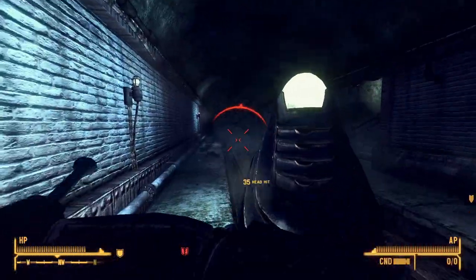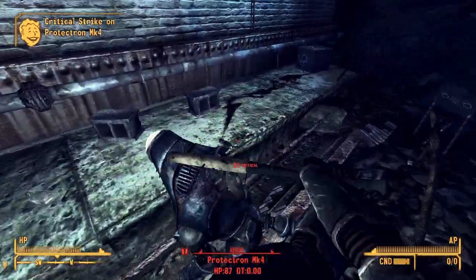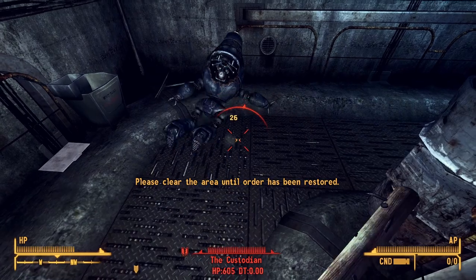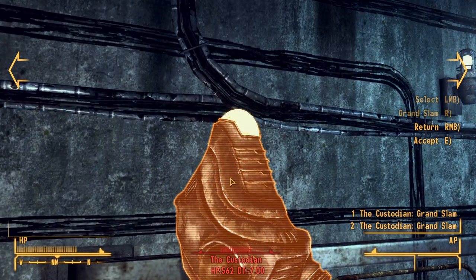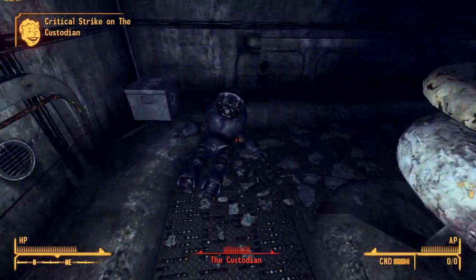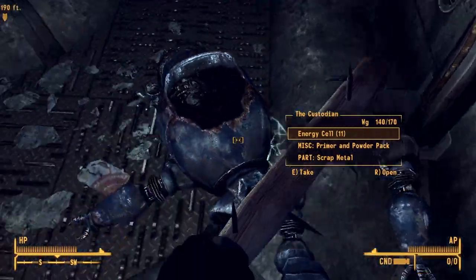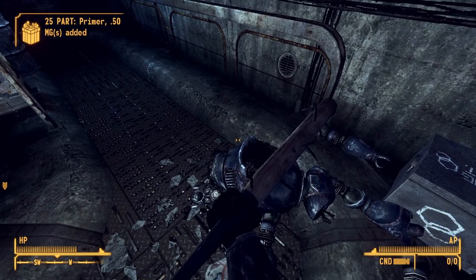The Custodian is in the West Tunnel, a location not many people visit. Inside it's similar to the subway system from Fallout 3 — probably the only place in New Vegas where you can see that reused layout. There are two Protectron Mark 4s, and the Custodian itself has 600 HP but no damage threshold, and I can knock it down, making it really easy. Super Slam is just so overpowered — they don't even stand a chance. I finish the Custodian off with Grand Slam.